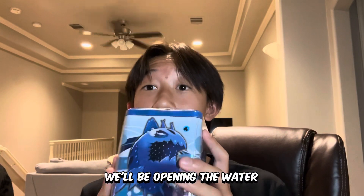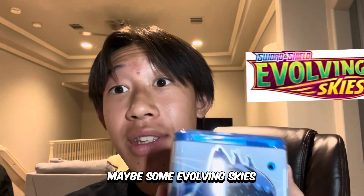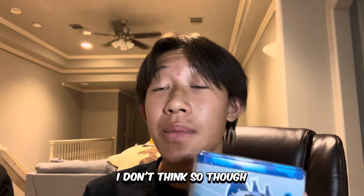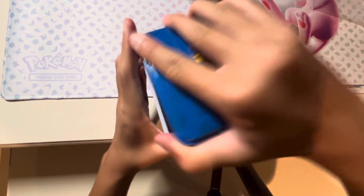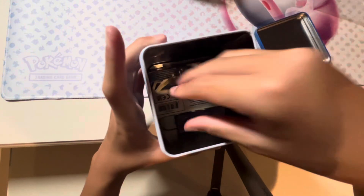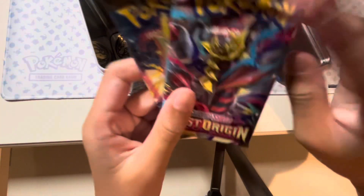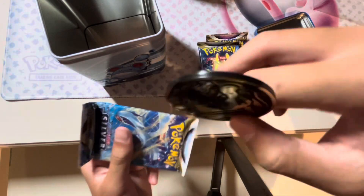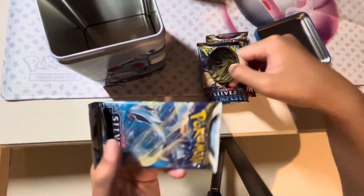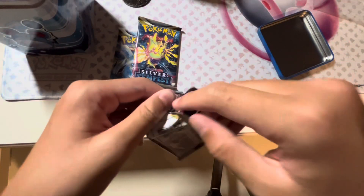Welcome back guys to another video. Today we'll be opening the water stacking tin - let's see what's inside. Maybe some Evolving Skies? I don't think so though, probably short and sealed packs. Let's open the blue stacking tin right now. We get one Lost Origin booster pack, a silver tempest, and a Charizard coin - very cool.